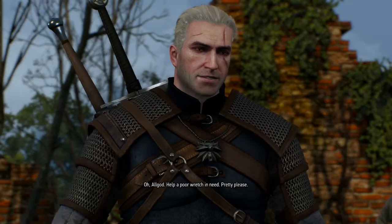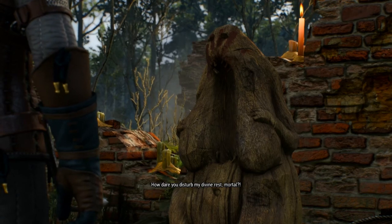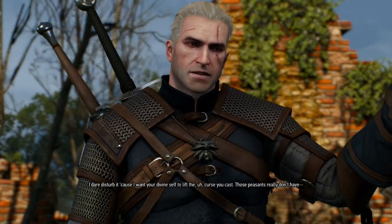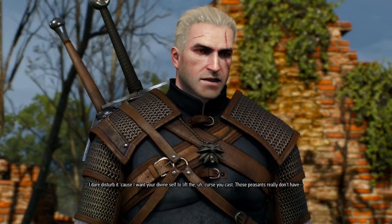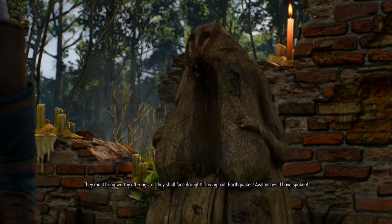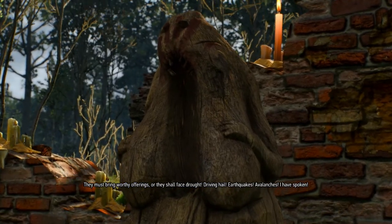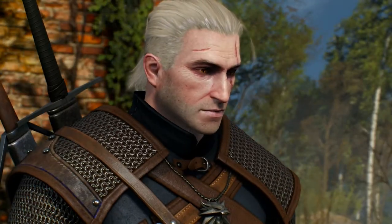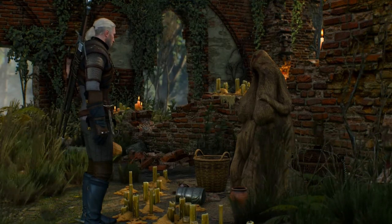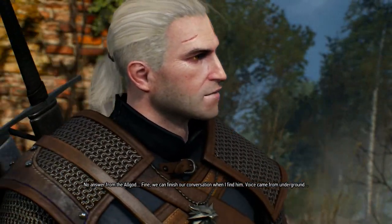'Oh All-God, help a poor wretch in need. Pretty please.' 'How dare you disturb my divine rest, mortal?' 'I dare disturb it because I want your divine self to lift the curse you cast. Those peasants really don't have—' 'They must bring worthy offerings or they shall face drought, driving hail, earthquakes, avalanches. I have spoken.' Avalanches? Here? How would that work? No answer from the All-God. Fine — we can finish our conversation when I find him.